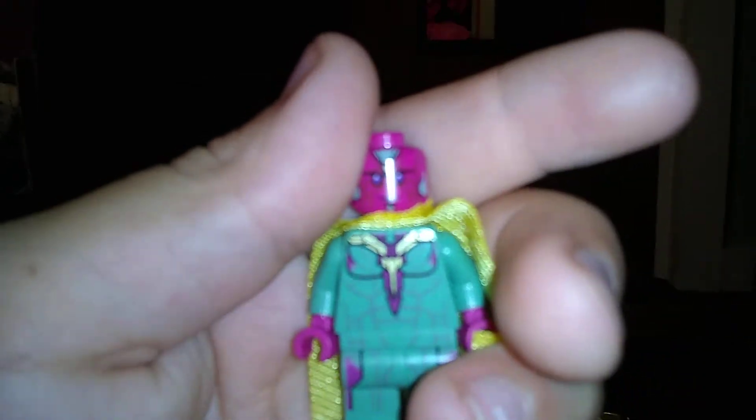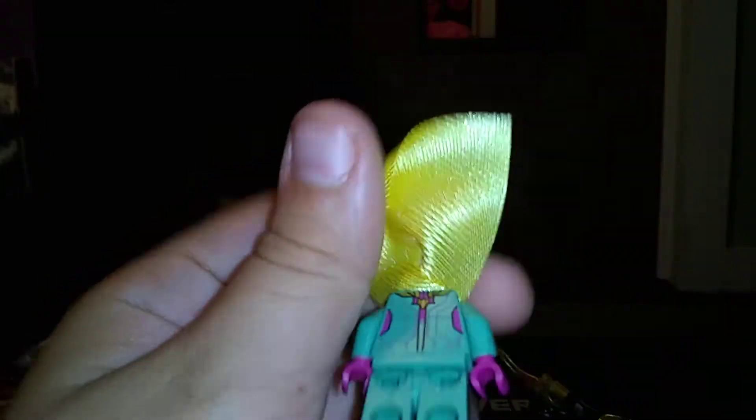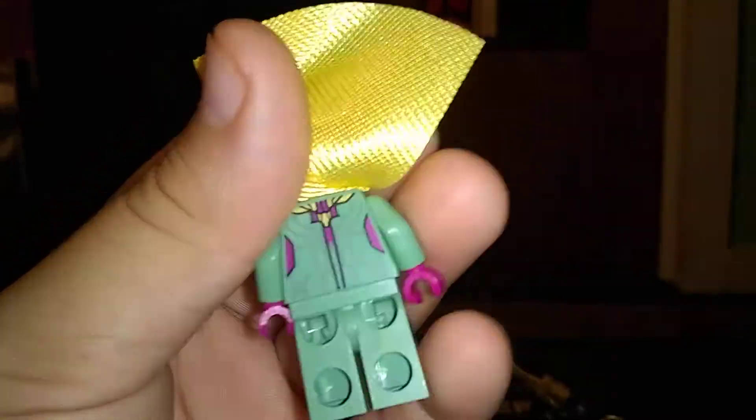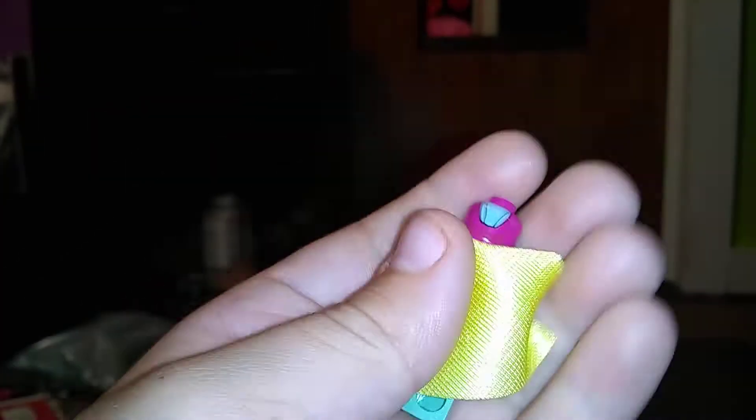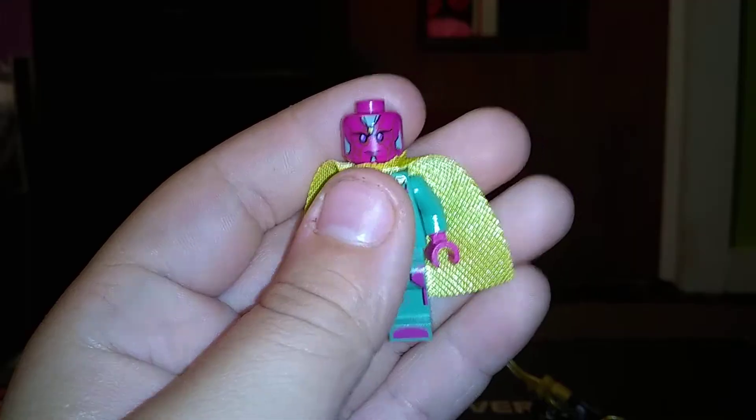Here's Vision — he has a cloth cape and the mind stone in his head. The printing is really cool, looks almost like texture. His cape is shiny. The front of the head is really cool too.